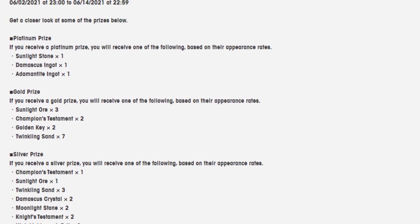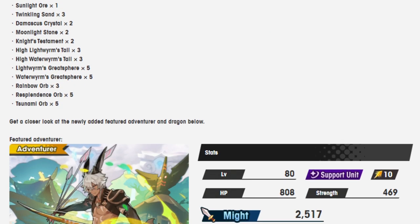Before we get into it, let me just say: Platinum Showcases are never the reason you should be summoning on a banner. If you like the unit, you should see a prize showcase as a potential bonus. If you don't like the units on the banner, don't summon. The prizes aren't good enough to justify going in — and I say that as someone who has gotten the Platinum Prize three times in a row, and every single one was the ingot I did not care about. The chocolate one, the one for five-star weapons that I have no need for. Yeah, I'm a little salty on it.